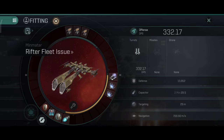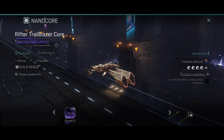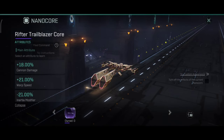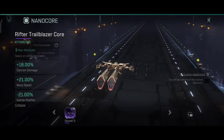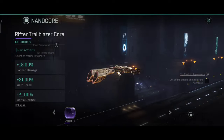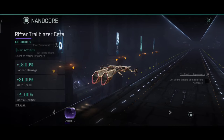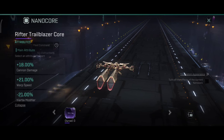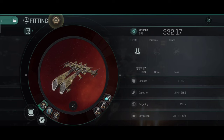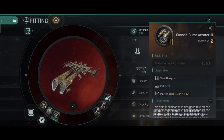As for the nanocore, I expected them to change the nanocores to allow other green and blue nanocores to be used, but that didn't happen yet. I'm still fairly sure they will enable the old nanocores to be used on the ship, so we just have to be patient. You can get the Trailblazer core if you like — I would go with extra damage. But I'd suggest waiting for the old nanocores to be available for this ship.